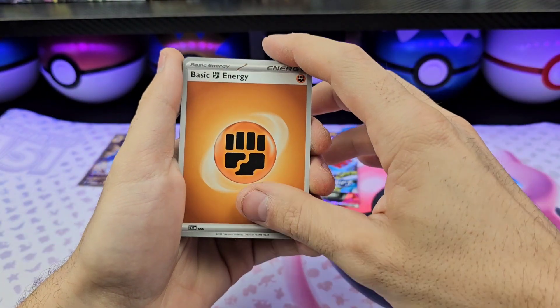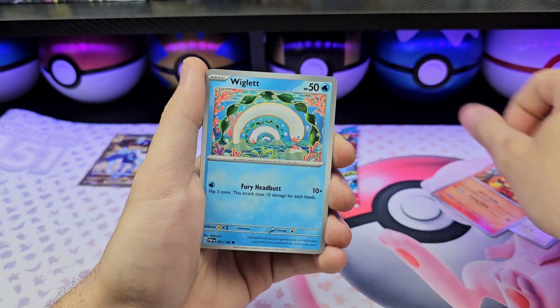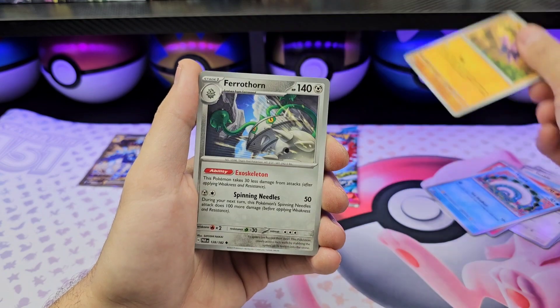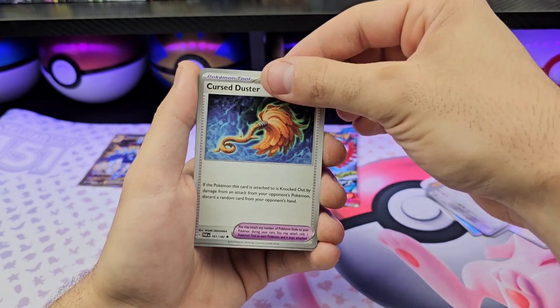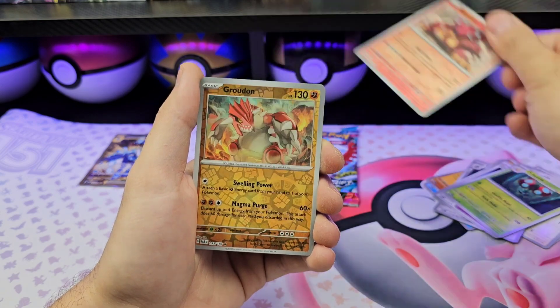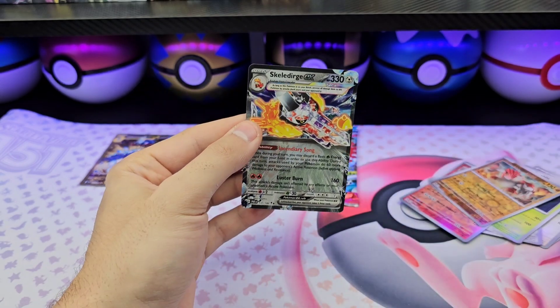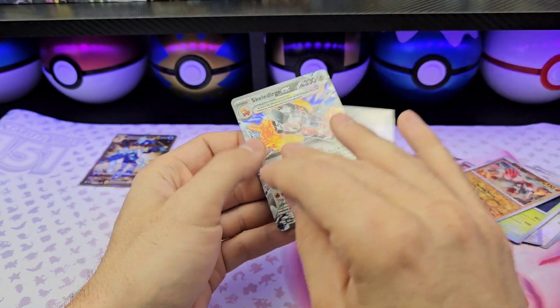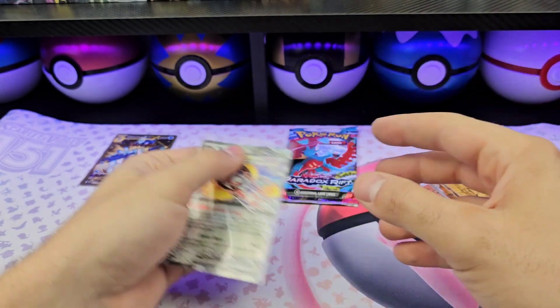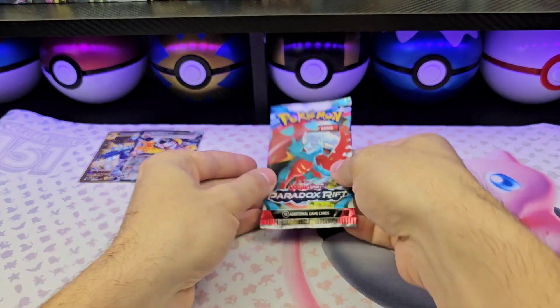Fighting energy, Fighting energy, Swalot, Pansear, Wiglett, Gligar, Fairthorn, Cursed Duster, Orbeetle, Black Canyon, Radon — okay, Terrasmiter EX! Last pack from the second box.